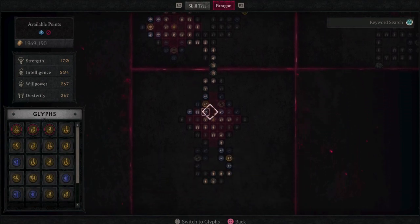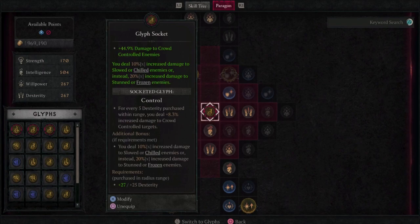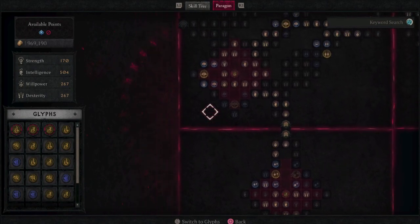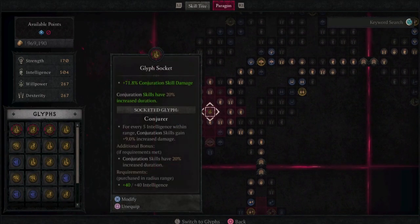Now let's move on to the paragon board. The first glyph you want in the first socket is the Control glyph, which gives you a boost to all crowd control damage. For the next board, you want to use the Burning board and in the glyph socket, put Conjurer. This gives you an extra 20% duration on all of your conjuring skills, which ties in beautifully for our damage boosts.